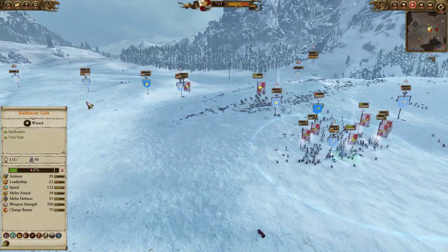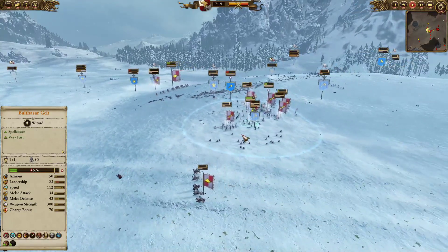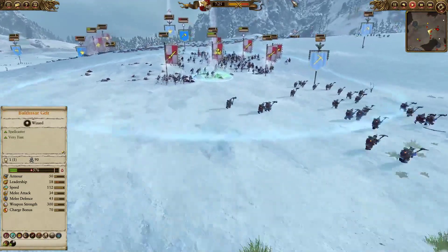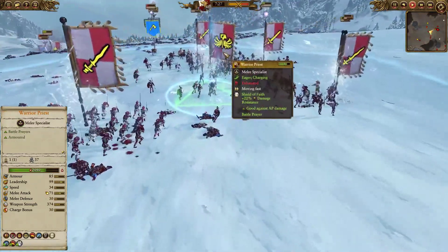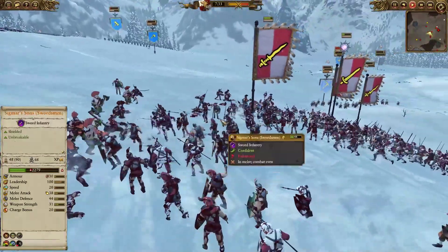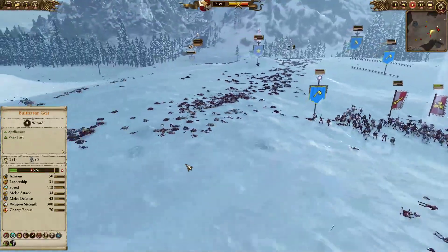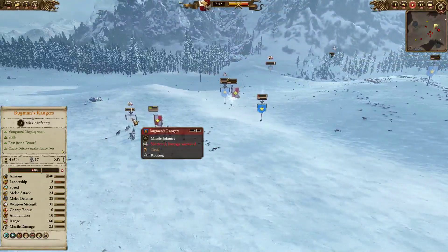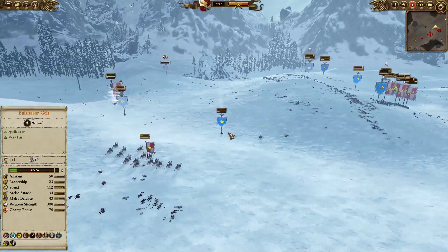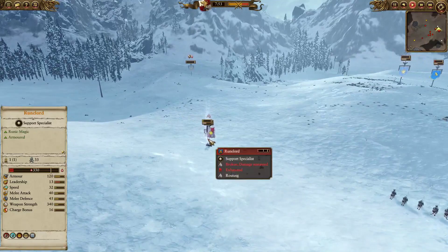I'm going to send the Demigryph Knights anytime soon because I really don't want the Bugman's Rangers shooting Balthasar Gelt with just 500 HP. The infantry fight is going rather well — the Dragon Slayers are the only thing still fighting. I still have one Battle Priest providing the Hammer of Sigmar and damage resistance. The Greatswords are doing quite alright, even the Spearmen with that plus 22 melee attack boost. We clean off the Bugman's Rangers, and now we go for the Runesmith — this guy is not going down easily, and Balthasar keeps failing to kill the Runelord.